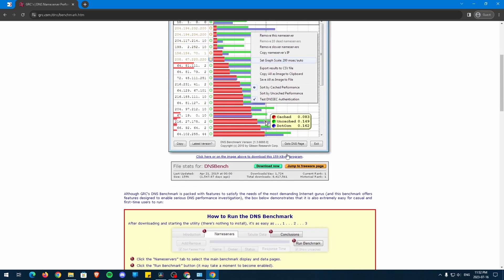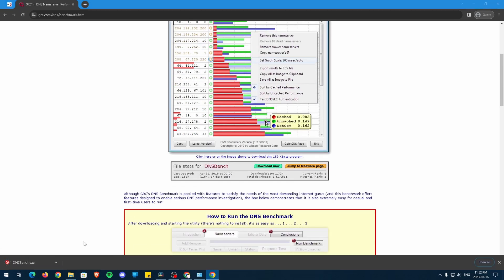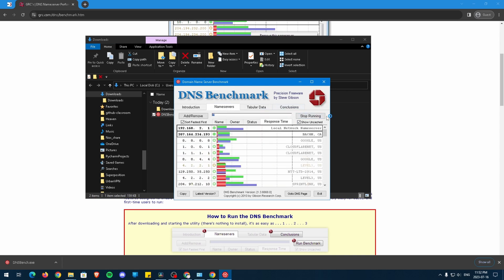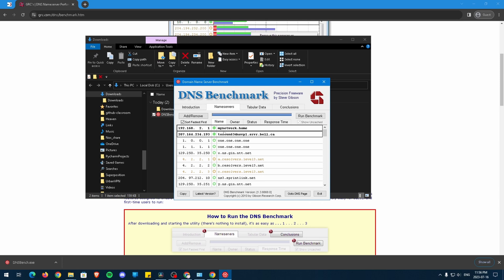Once on the website, scroll down and click here to start the download and open it. Click on Name Servers and run the benchmark. For me, the best DNS server is this combination of numbers. Check both the Owner tab and the Name tab to find the name of the provider for the best DNS server that works best for you. The best DNS server is either the first or second result. For me, the first result is the connection between my Bell modem to my computer, and that's not a DNS server. That then means the second option is the best DNS server for me.